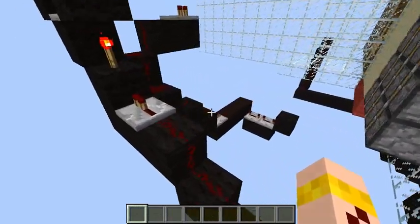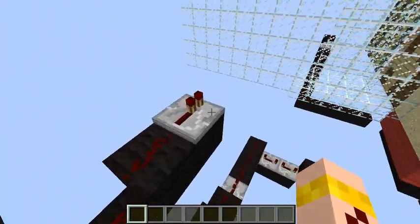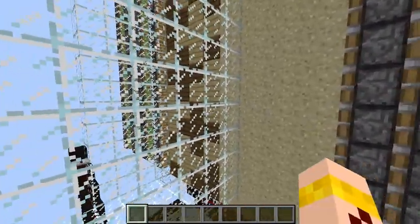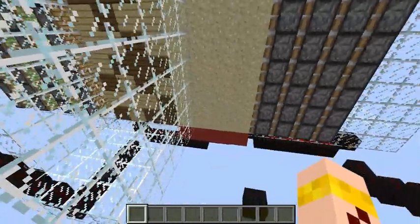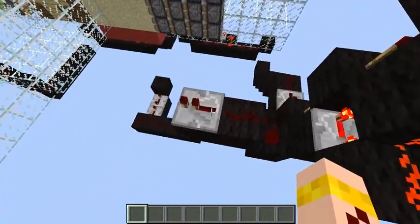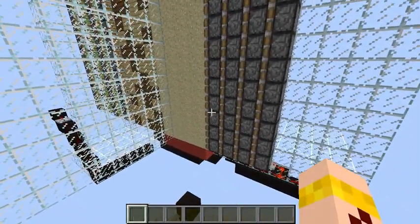It triggers a bunch of stuff. First it triggers this here - this is the four piston extender - so these pistons push the sand to the left and push the door out of the way. By the way the red wool is just to hold the sand up.